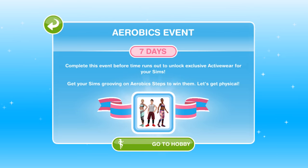Hi guys, my name is Greena Jemska and welcome to the limited time aerobics event. This aerobics event unlocks once you have completed the grooving guru quest. As soon as you finish that you will get a pop-up that says aerobics event 7 day time limit. Complete this event before the time runs out to unlock exclusive active wear for your sims. Get your sims grooving on aerobic steps to win them.